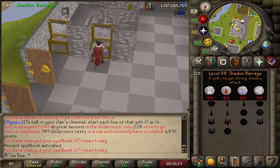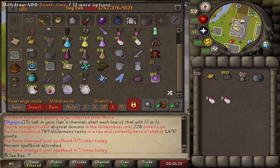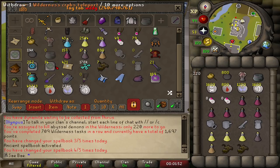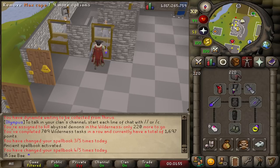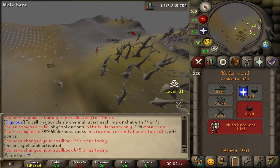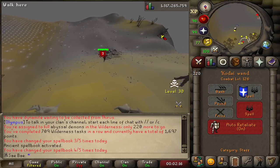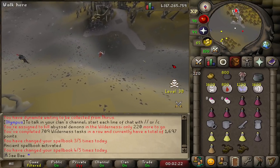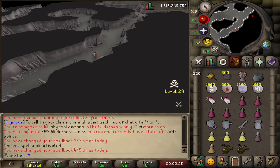With Shadow Barrage the rune ratio is 4, 2, 3, 4 — so I click out the appropriate quantities to have exactly enough runes for 400 casts. That might be overkill if you want shorter trips. Bring the cannon and a couple brews, but the thing is if you get teleblocked, you're dead — so it's not really worth bringing a ton of food. Auto-cast Shadow Barrage. The reason you use Shadow and not Ice is because you don't want your Abyssal Demons teleporting you around the room — Shadow freezes them in place, which is just more efficient.